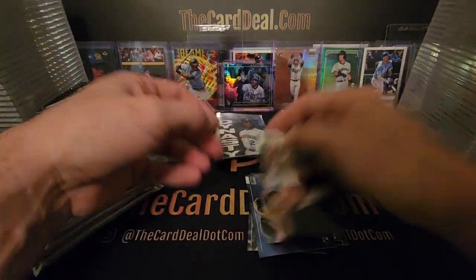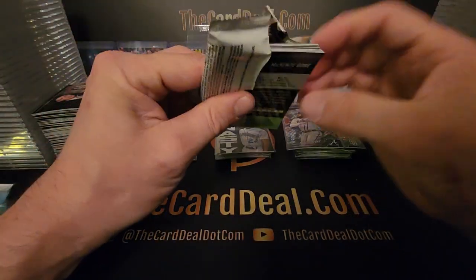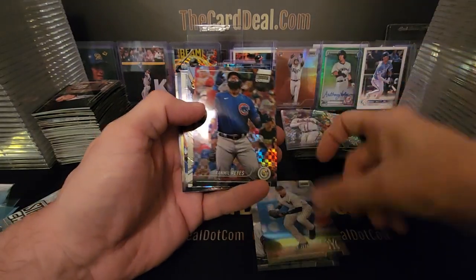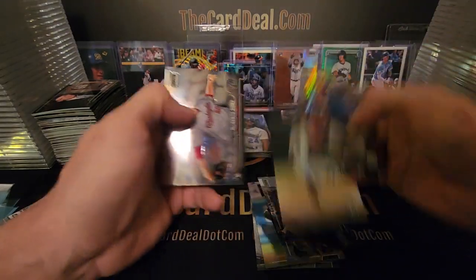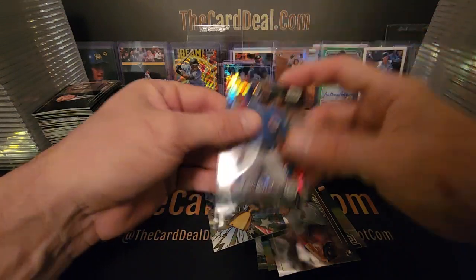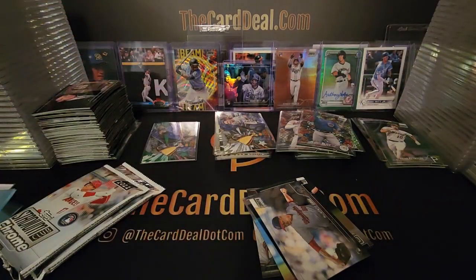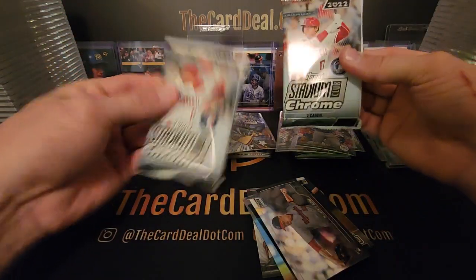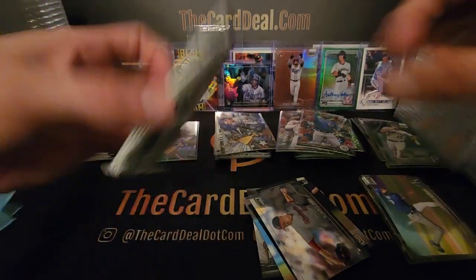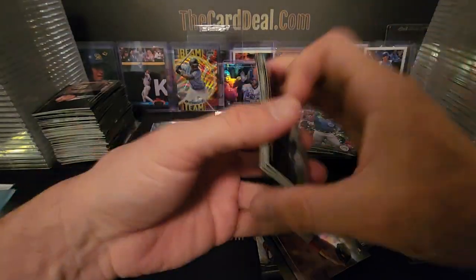Jim Palmer — I guess you could say underrated simply because he doesn't get a lot of hobby love, but he was amazing. Ian Anderson, Derek Jeter, Franmil Reyes, Muncy, McKenzie Gore. Got a Trey Turner on the insert here. Two packs to go, see if we get lucky. We did! No last-pack mojo there, maybe back to back? Nope. Polanco, Lancelin, Javier Baez, Strawberry.